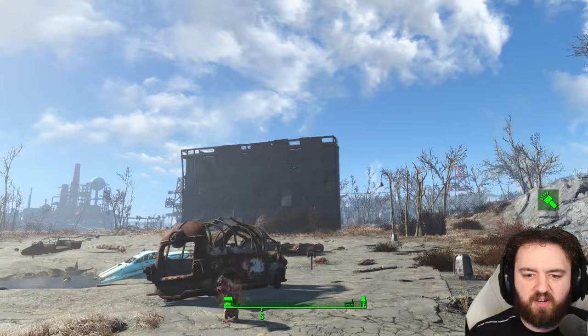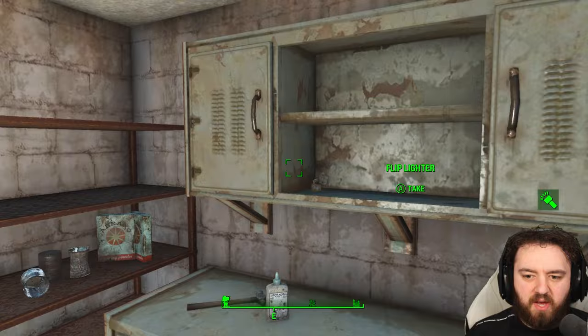The main prize, however, is in through this door right here. Straight in, you can find lots of supplies around here as well as a Nuka-Cola Quantum — not a bad find. There's also a fusion core, and if we go all the way over here, plenty of supplies to get you started on your first settlement.